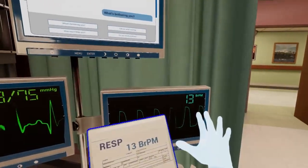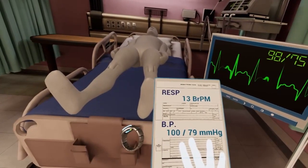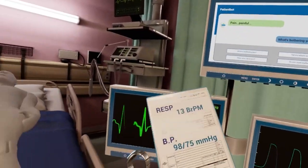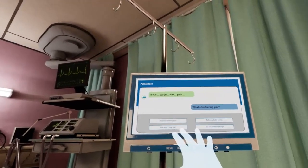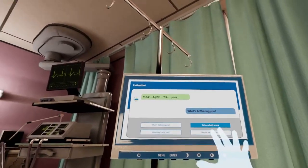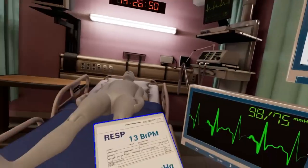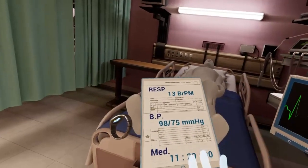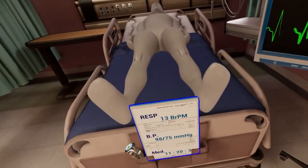The next thing we need to check is blood pressure. Look at the tablet to check the previous blood pressure. Now move to the blood pressure monitor and record the new blood pressure by tapping the tablet to the monitor. The patient is saying something — check the screen to see what he is worried about. He must really be in pain. Let's make sure we can give them something for it. Looks like they might be ready for another dose. Check the clock to make sure it has been at least three hours as listed on the chart. Looks like we're good — we can give them another dose.